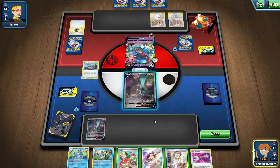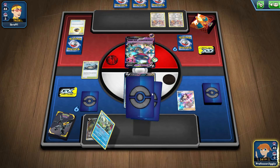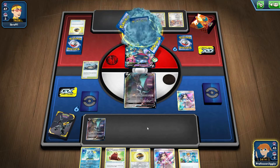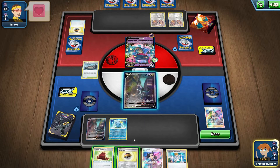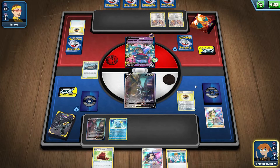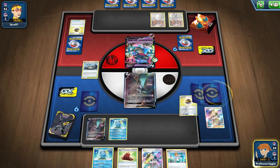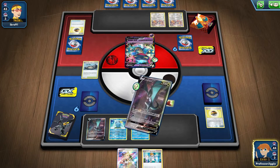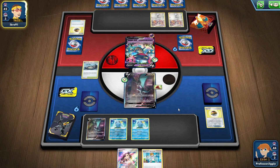I feel like I have no choice but to Marnie because I don't want to lose all that, and it just sucks. Can't even get an energy. I mean, jeez, can't even get an energy — it's like I have energy in the deck, right? And we just have no choice but to do that. Can't even attack yet.